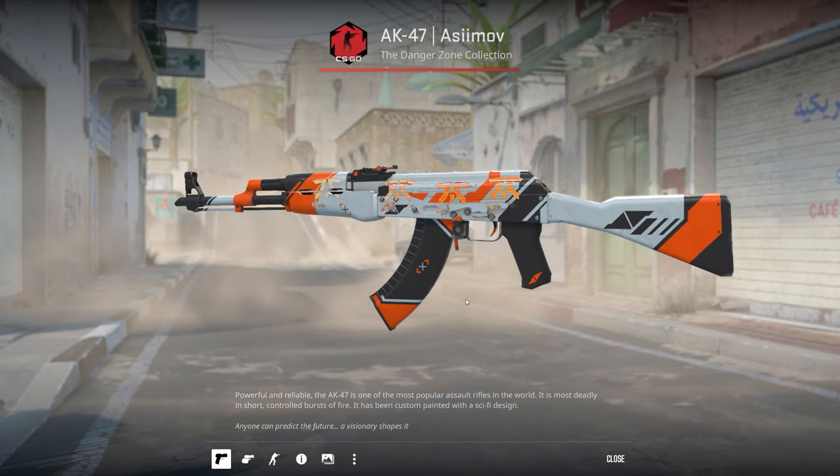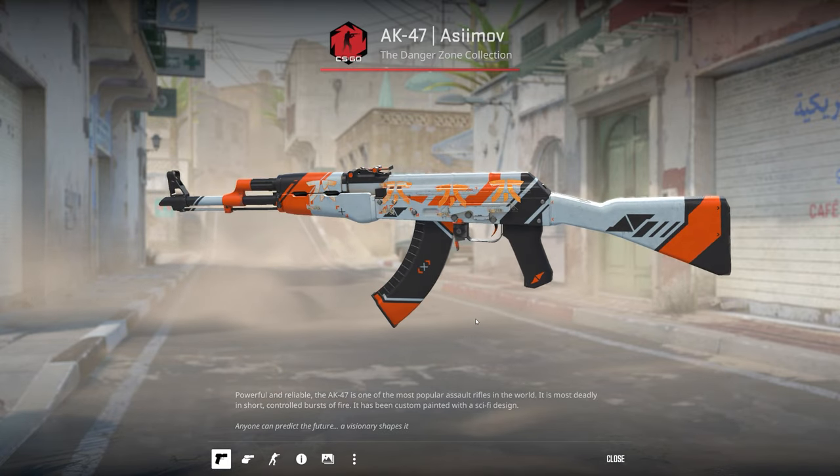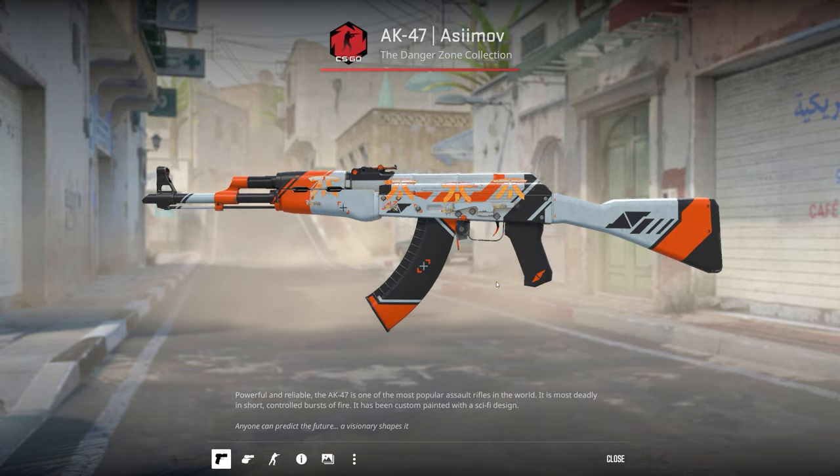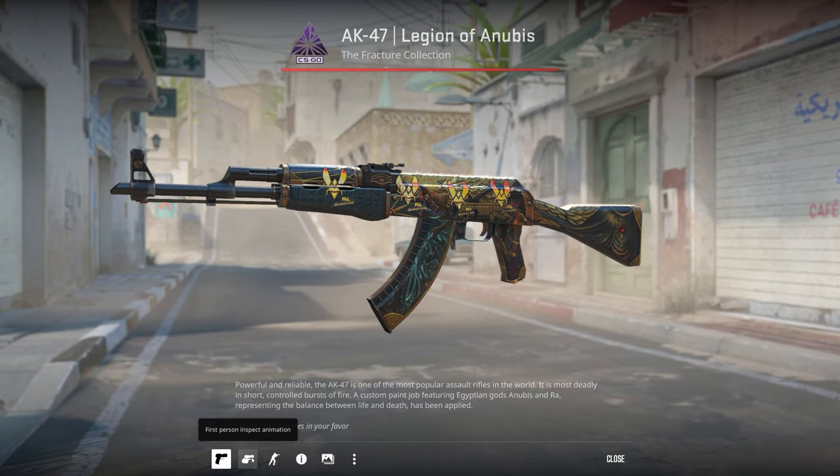I've got a Minimal Wear AK-47 Asimov — I unboxed this one. I just applied these Fnatic holos as they go between orange, black and white which looks great on the Asimov.